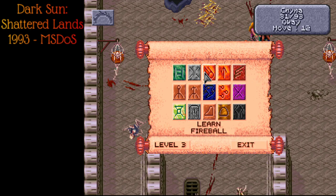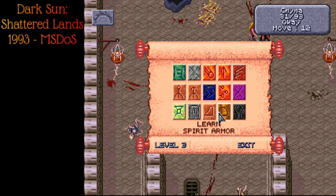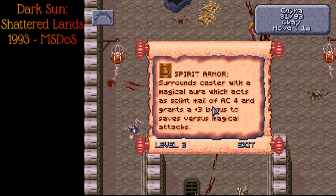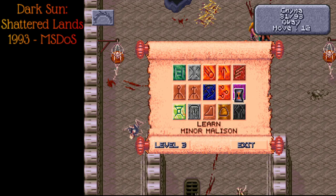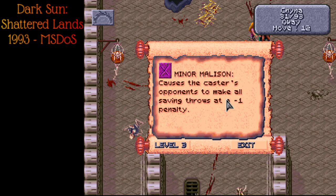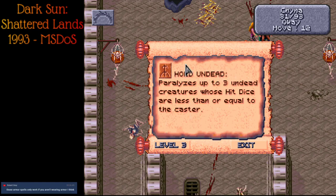Level five mage! Lots of options here. Vampiric Touch is probably better than you'd think in this game — it scales 1-6 per two levels and steals all the hit points. Spirit Armor — not bad actually. Slow is classically pretty useful. Protection from missiles. Minor Melision kind of sucks — it just lowers the enemy saving throw by one. Minute Meteors are kind of cool. Lightning Bolt is a fan favorite but difficult because of how hit boxes work in this game. Hold Undead is kind of interesting — there's not a lot of undead in Dark Sun. It's generally very difficult to get status effects on undead, so it's interesting that this would work, but only on weak undead less level than the caster.